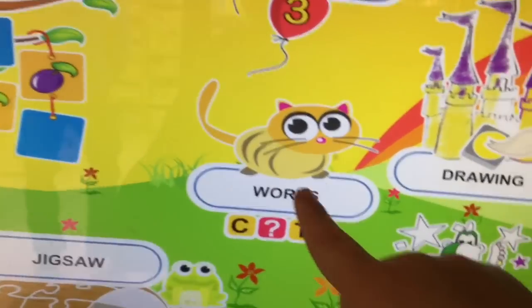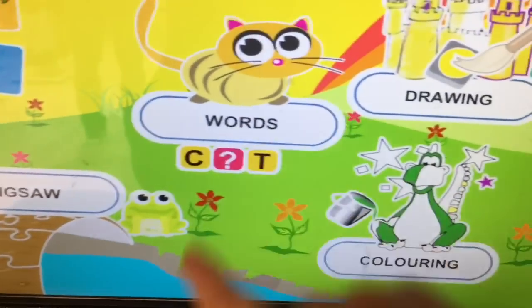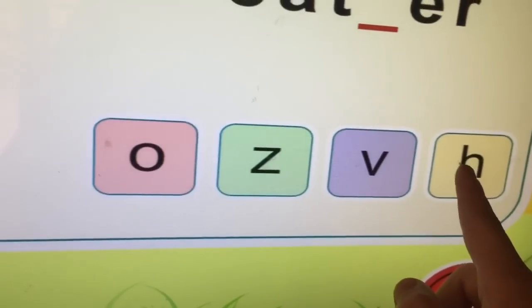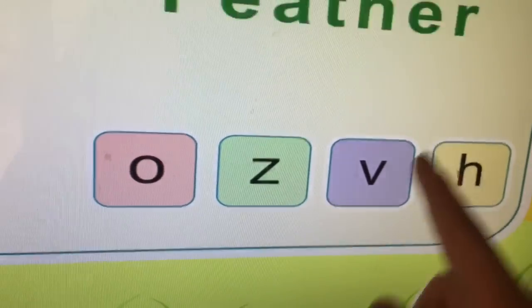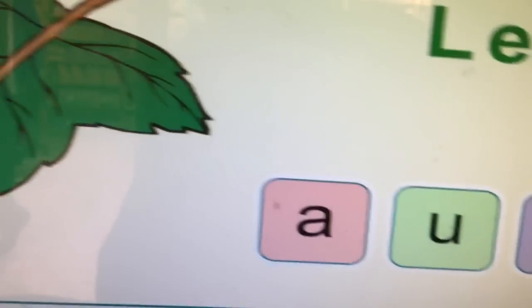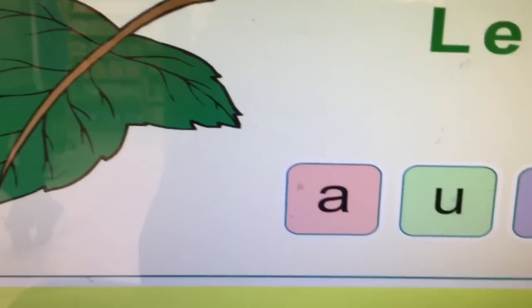Don't worry, I'm back again. Next up is Words. I will show you a word — can you find the missing letters? Feather. Excellent. They're stealing all sound effects. You did great. Right, that's Words.